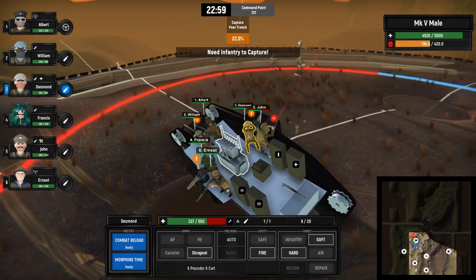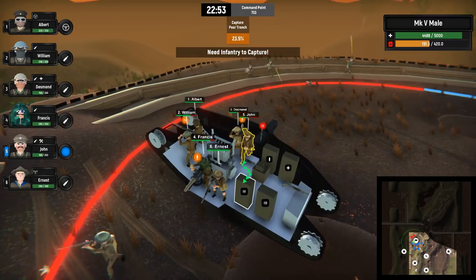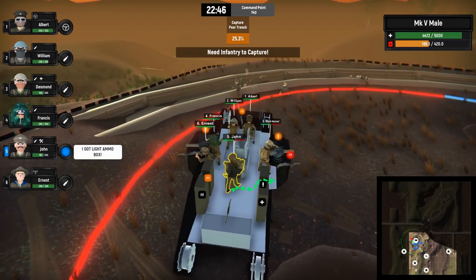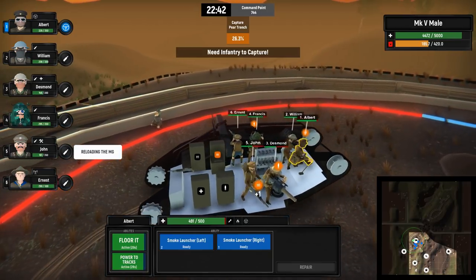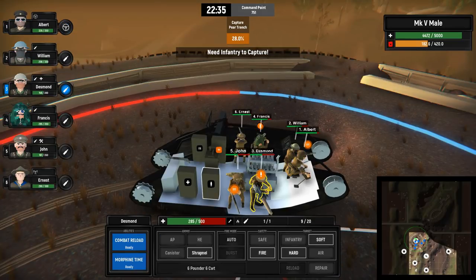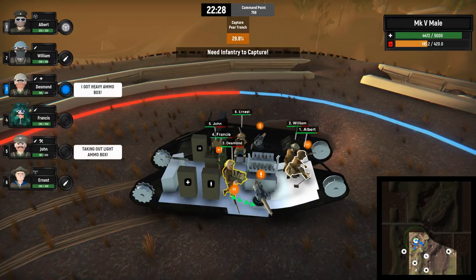We're so close to taking the Pear Trench, we need the infantry to fight with us here. We might want to turn the tank around so we can use the other machine gun. We'll floor it so the enemy can't get sight lines on us. All of these boys need to reload their guns, so while we're in this lull in the fighting I'm going to immediately grab more ammunition. Come on boys, get to your places.